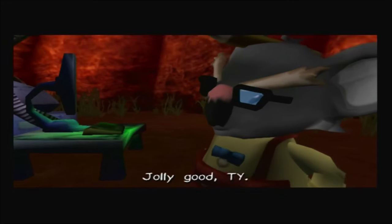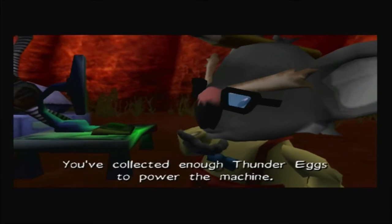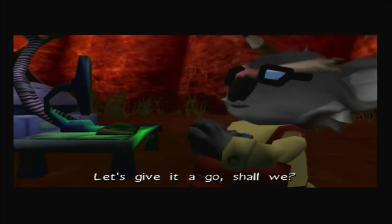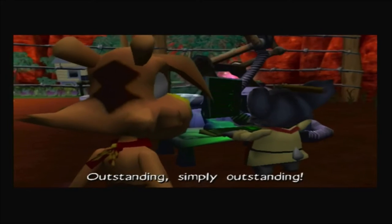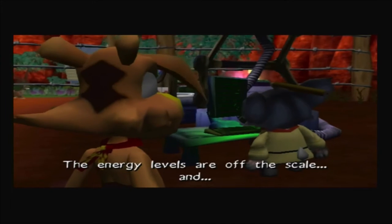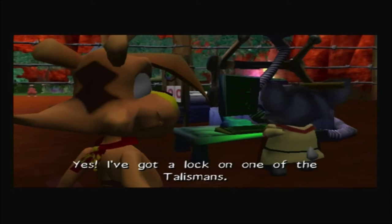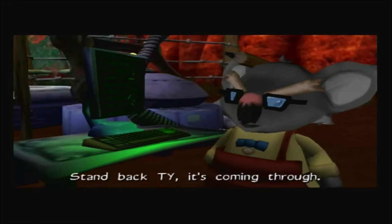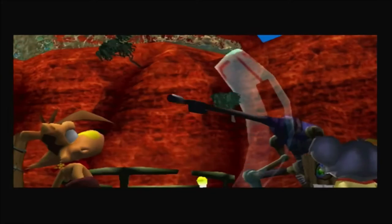Julius says: 'Jolly good, Ty — you've collected enough Thunder Eggs to power the machine. Let's give it a go, shall we? Outstanding — simply outstanding! The energy levels are off the scale, and yes, I've got a lock on one of the talismans. Stand back, Ty, it's coming through!'